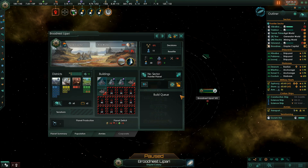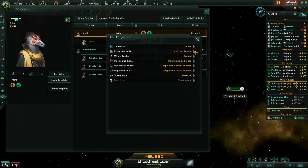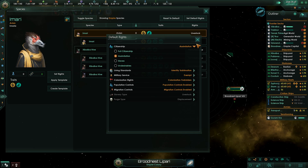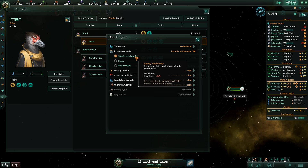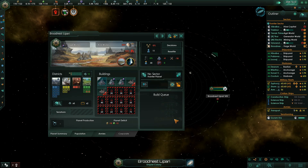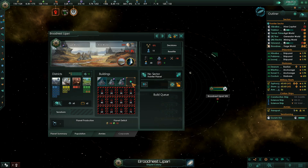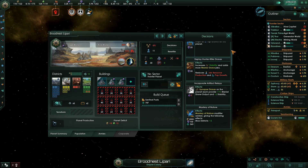Let's look at this planet, look at species — Emari, Livestock. Can we set their default rights to assimilation? Yes — that's what we want to do, assimilate them. Same thing with these guys — Assimilation. Entity sublimation: this species is becoming one with the unified mind. That's what we want. Back down on the planet: demolish that, demolish that. Now you need Sentinel Posts and synaptic drones — they provide one menial drone output and two stability.